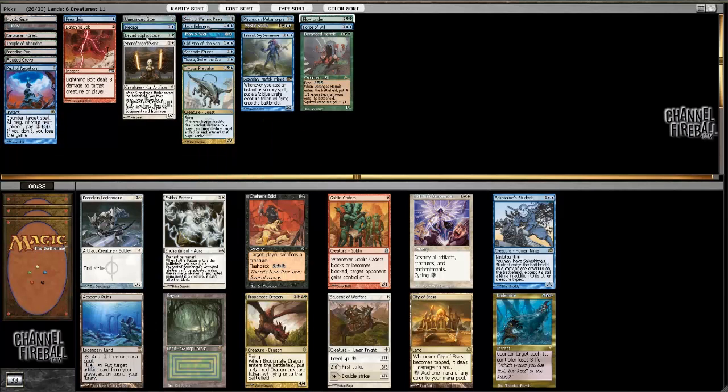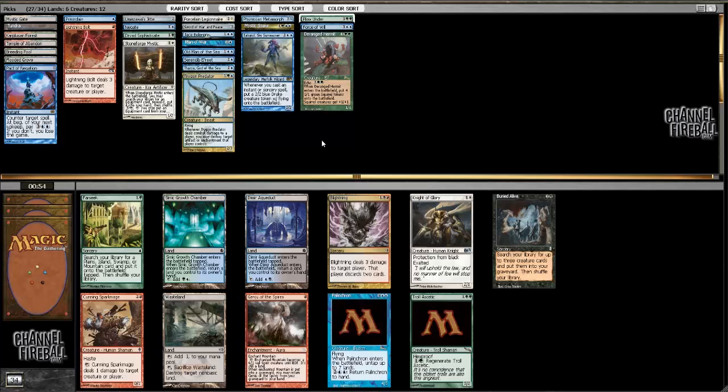I already have a copy effect and I could use some cheap creatures to put equipment on. That is tough — I don't think either is going to wheel. I'm just going to take the two-drop; I think that's what I've got to do.